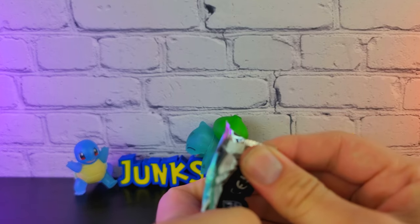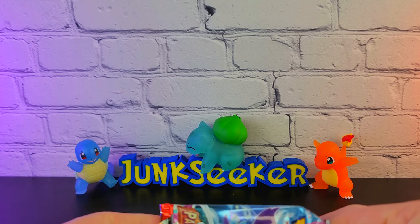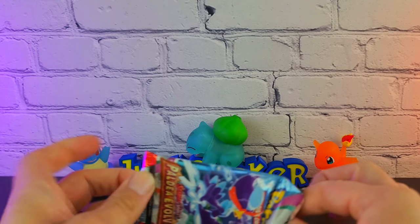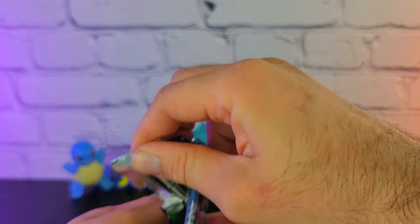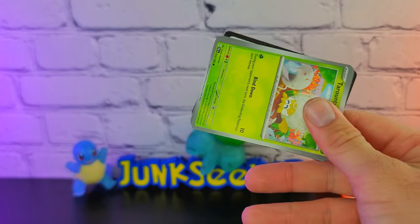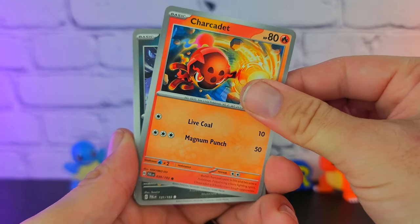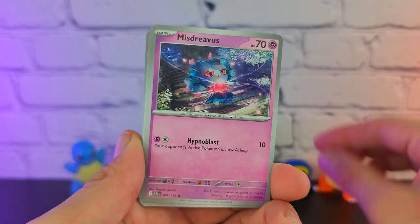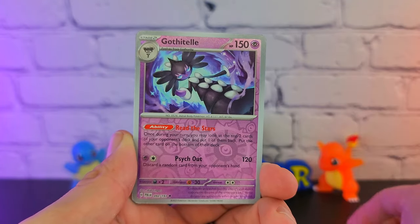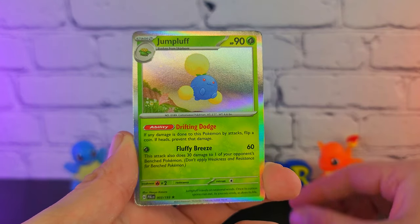I'm enjoying the new artworks — it's a very nice looking set — it would just be nice if we could pull something good. We have the Torrentula, Charcadet, Murkrow, Misdreavus, Luxio, Luminous Energy, Bombirdier, a little goth lady, Grafaiai — another favorite of mine from Scarlet and Violet — and a Jumpluff Holo. Wow, that's like a strong Holo because there's just nothing going on behind it. If I don't get a single pull from my first opening of this set I'm going to be a little upset. We're doing 11 packs in total and so far just nothing.